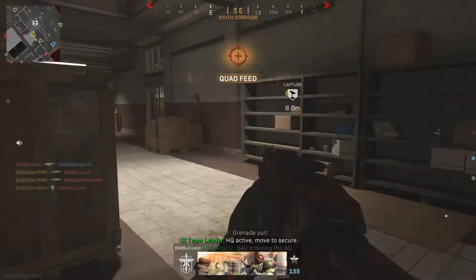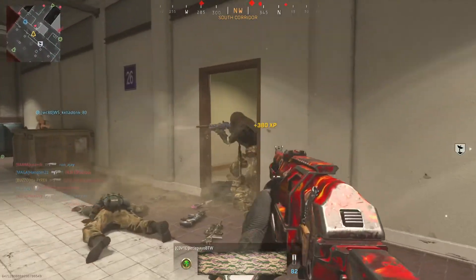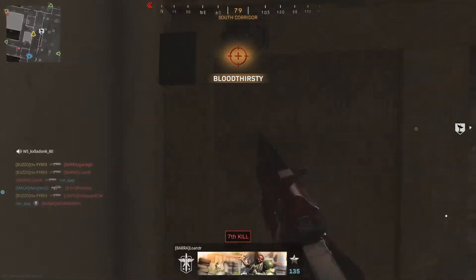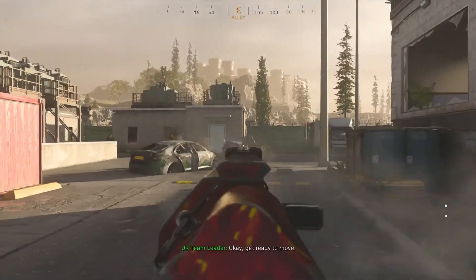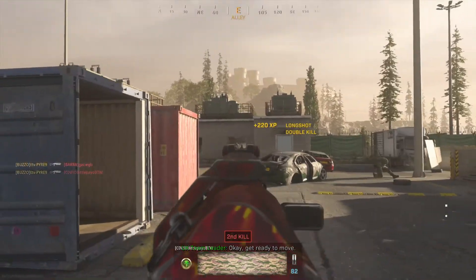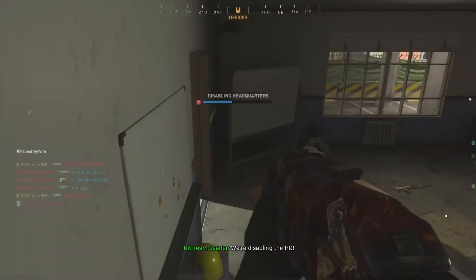Enemies just take one bullet and it's very easy to get quad feeds. I was starting to go off here — I did want to try and get a nuke this game. I got another three-piece but I couldn't get the quad feed because they stopped spawning. Here's another three-piece — I'm pushing into their spawn. I got three of them but my teammate interrupted it so I couldn't do anything about it.